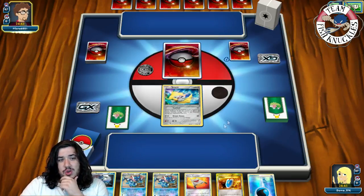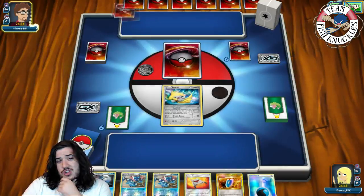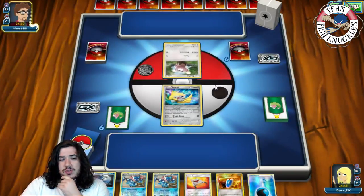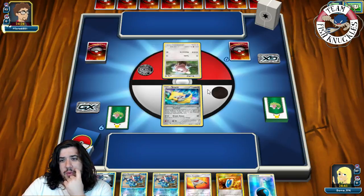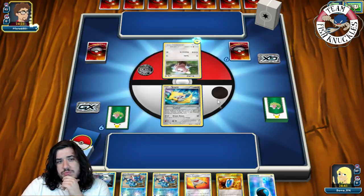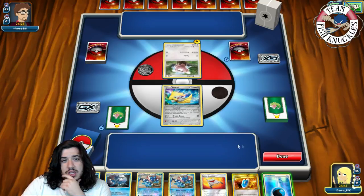Right now this hand is already pretty bad — we get a Jirachi, a Frogadier, two Greninjas, no Froakie in sight. Since we start Jirachi we can't really attach special energies. We do have a Water energy and a Jirachi in hand. Then we see a Stufful, so maybe some kind of Bewear GX deck.